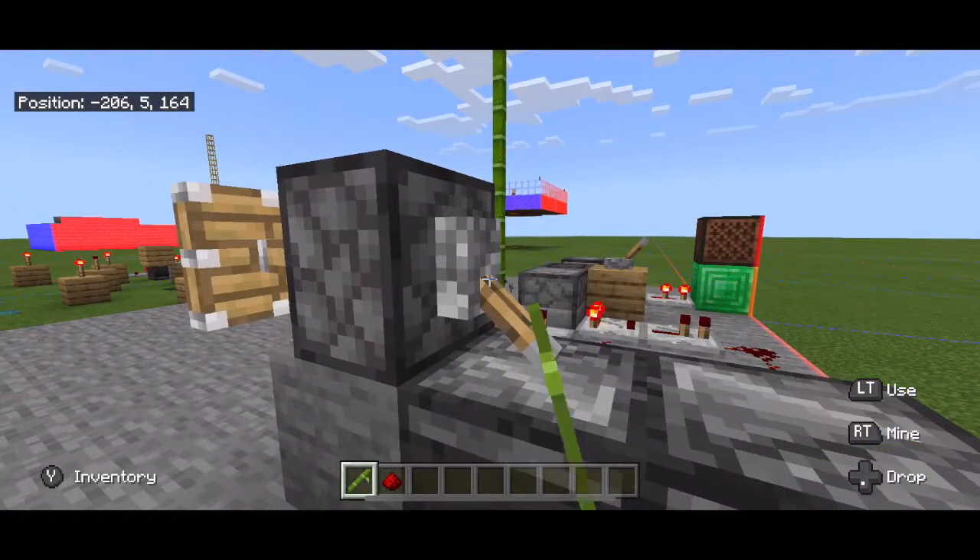To make this clock, you will need a powered block of your choice, a lever, five pieces of redstone, and a comparator. Place down your block, place a lever on it, turn it on, place down your comparator, put redstone going back into your comparator, turn your comparator on subtraction mode, and then place at least two redstone going out from this clock.